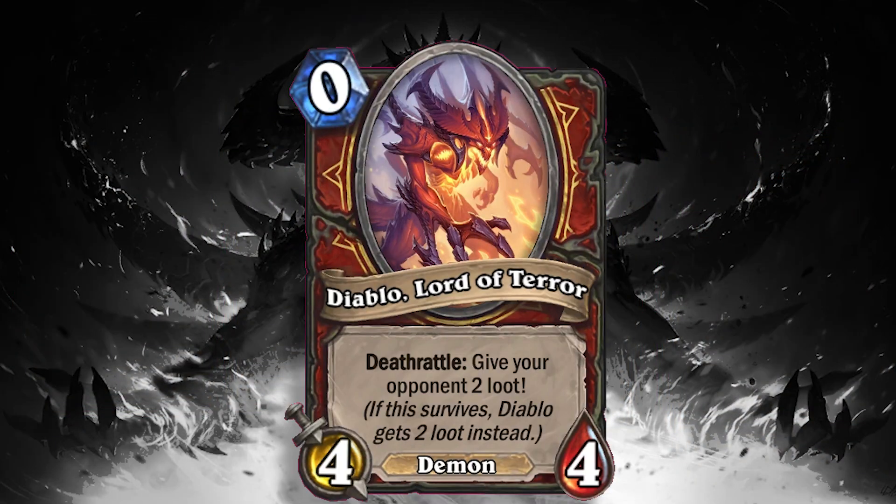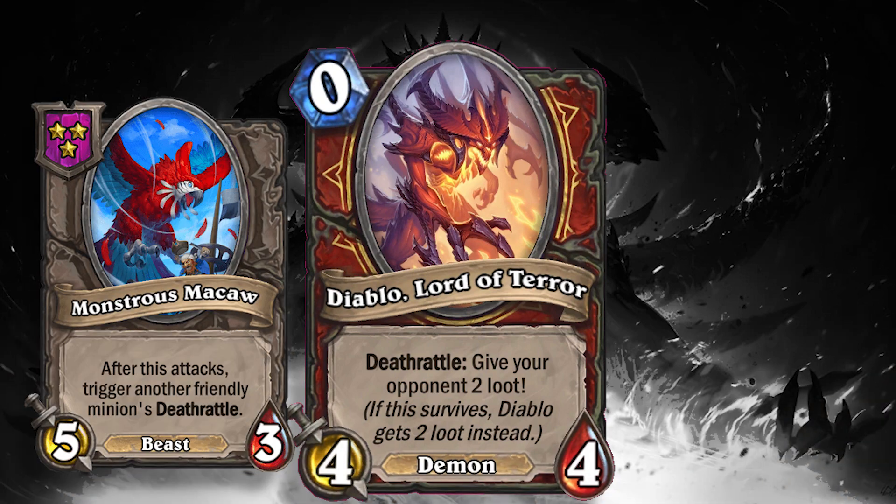Minions you might want to avoid having on your board if you are playing Diablo: Monstrous Macaw and Titus. The problem with these minions is they double the death rattles — which means they double the rewards you're giving to your opponents. Heaven forbid you've got a beast board going, that Lord of Terror slides on, your Macaw triggers the Lord of Terror, Titus doubles those rewards, your Macaw has reborn so it happens again. You're quickly giving people win conditions — potentially the whole lobby win conditions — and it can kill yourself pretty quickly if you're having these cards in play. Definitely consider not playing them if this is the hero you have.